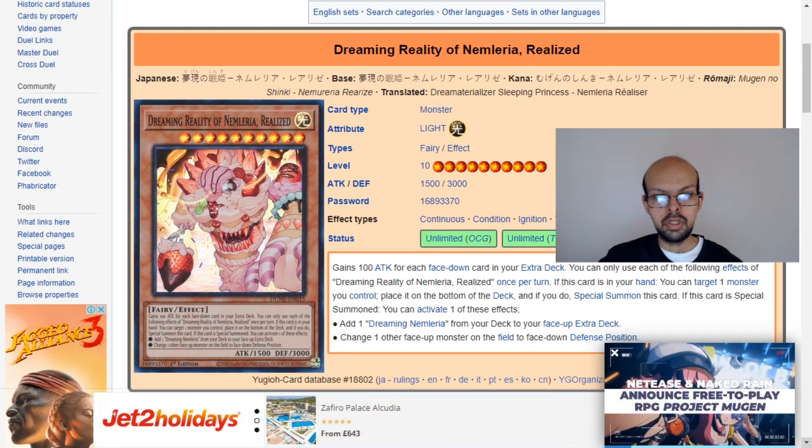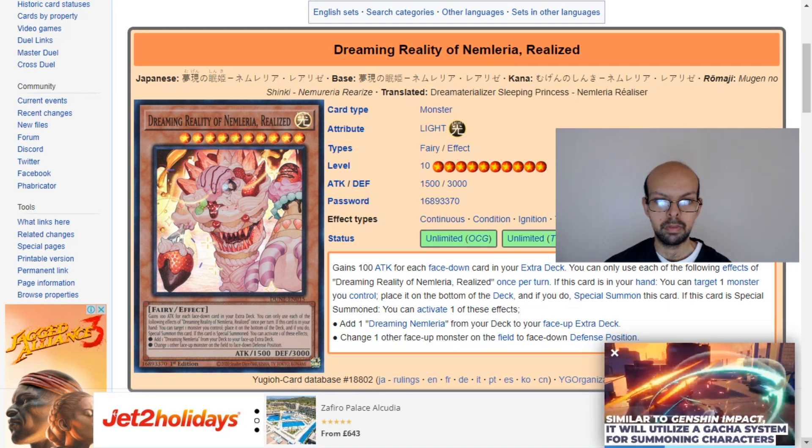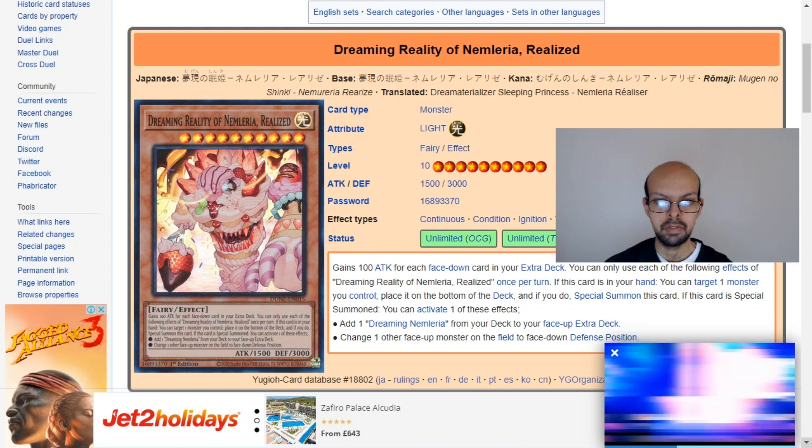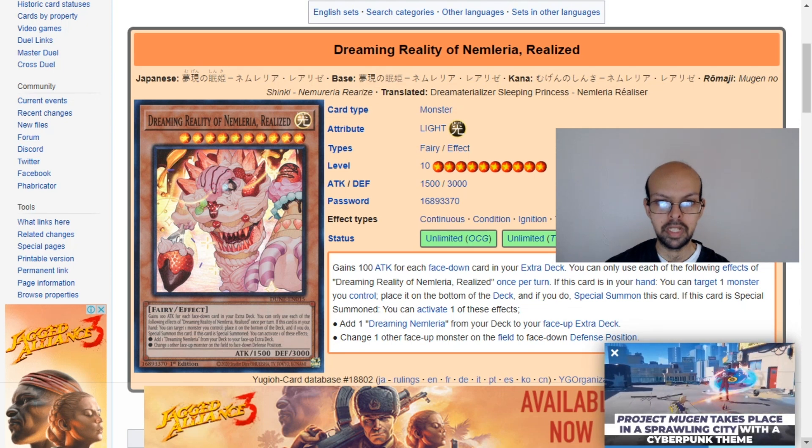Considering that you will have your extra deck hopefully intact, that means this card will hopefully start off with 3,000 attack points, assuming you've got a 15-card extra deck. But the more you use it, the weaker this card then becomes.